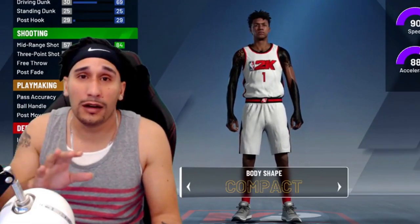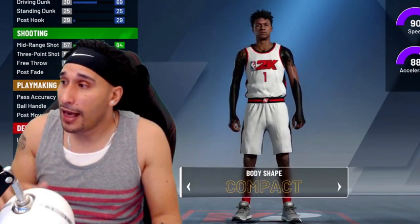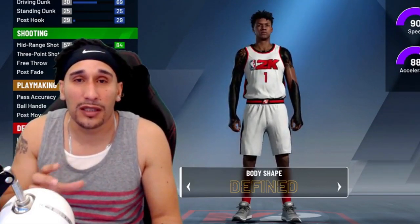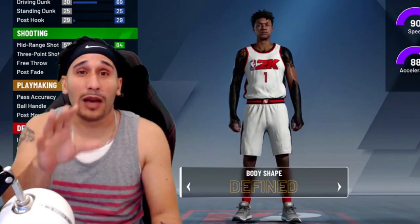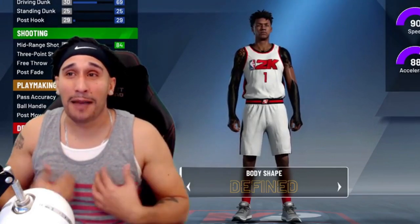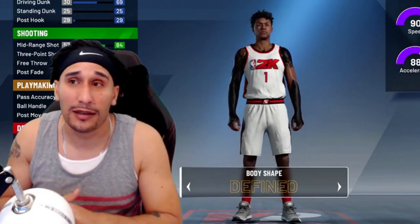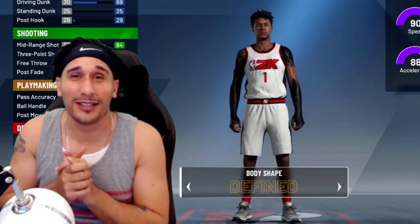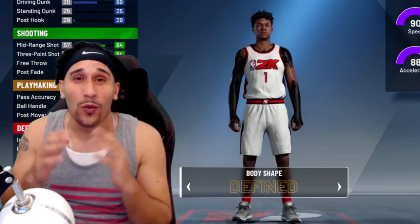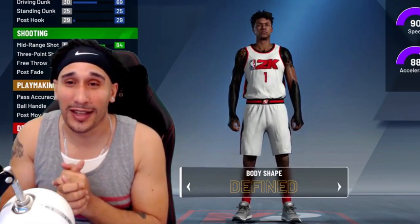Aside from the burly body shape, I don't think there are many other changes aside from the drastic differences of slight and burly, but the in-betweens like compact, solid, and defined — I don't think there's much difference in between there. They could very well be, but I would love to hear your feedback on body shape. Which body shape do you guys like best? I personally like burly. For point guards I go with defined, but if I'm creating a center, I may lean towards the burly body shape. Please let me know your thoughts in the comment section below — which body shape works best and for what position.